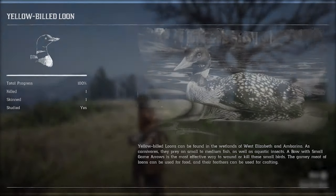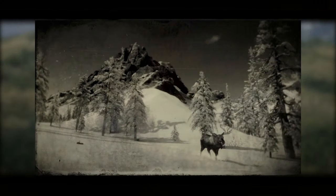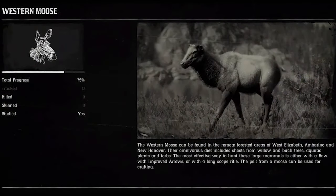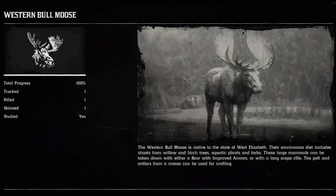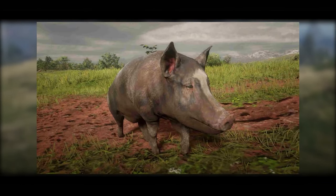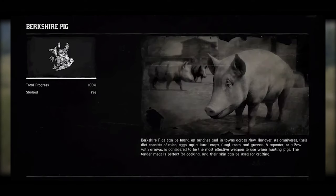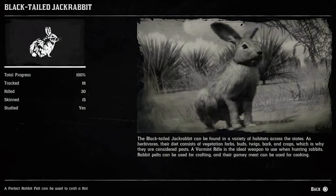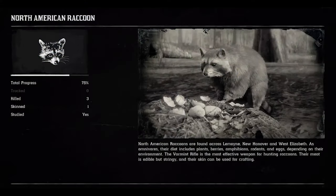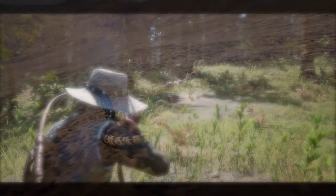For loon, you require a small game arrow and bow to kill it. For moose, you can find them pretty easily around mountain areas on the map — use a scoped long rifle, keeping your distance as they get spooked easily. For pheasant, use a repeater with arrows and they can be found around town ranches. For black-tailed jackrabbit, use a varmint rifle. For raccoon, depending on their size and environment, a varmint rifle is handy.